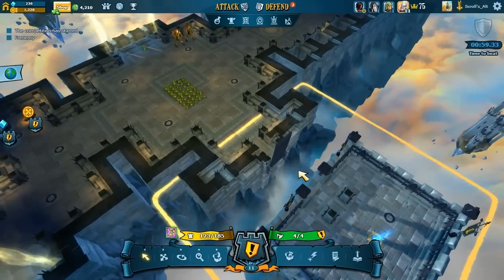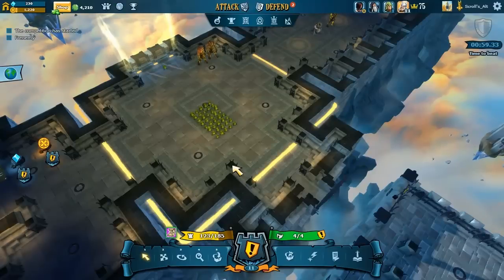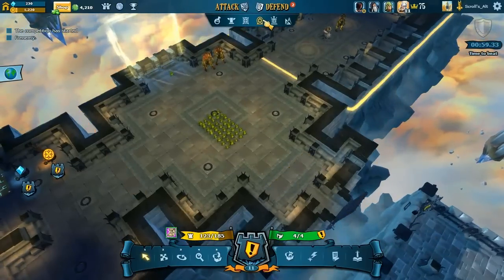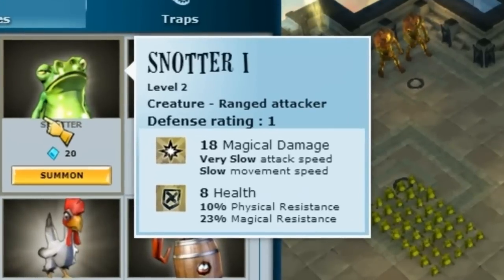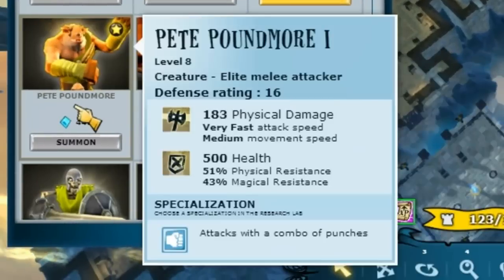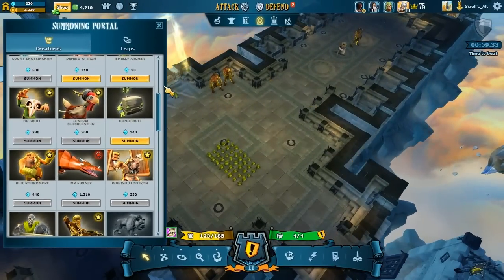In a normal room, you can have a certain number of mobs pull at one time. This number is determined by their defense rating. If you look here, you'll see a Snodder has a defense rating of 1. A Pete Poundmore, if I go down here, has a defense rating of 16. I'm going to be using mostly them for this example.